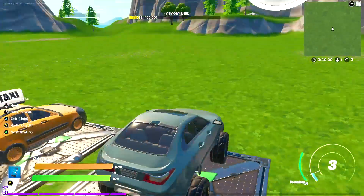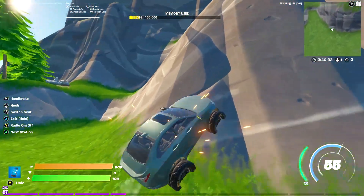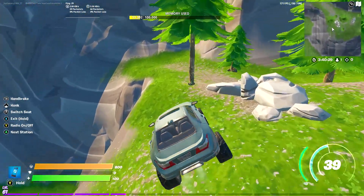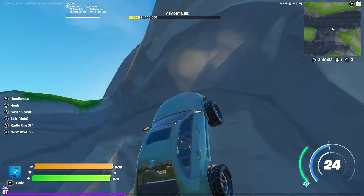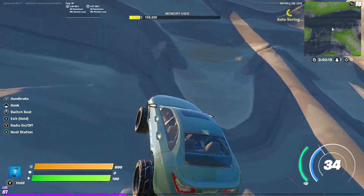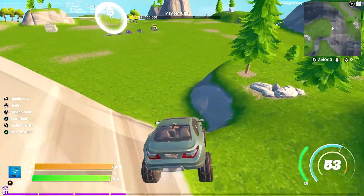Look at the tire selection - they have big tires in Creative mode! This is one of the coolest things about this Creative update. You don't even need to go into the actual game to test them. Some of these cars can do vertical wheelies - look at that!